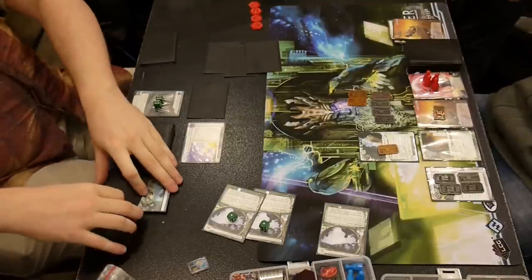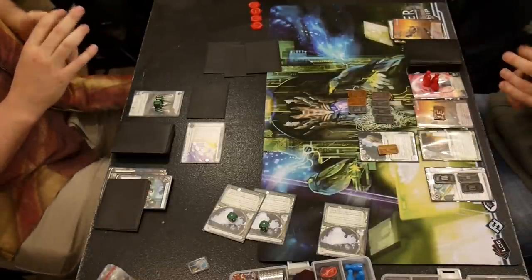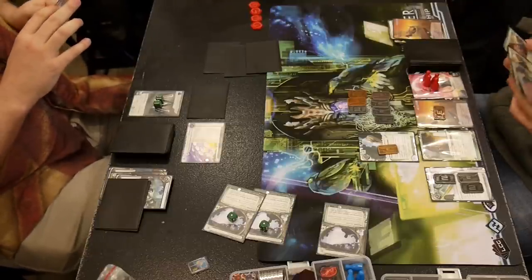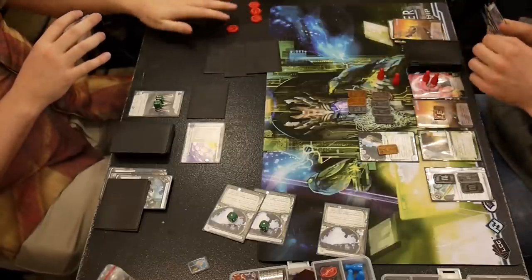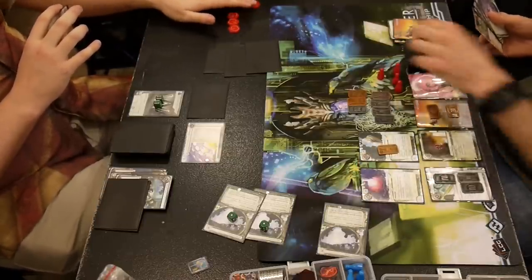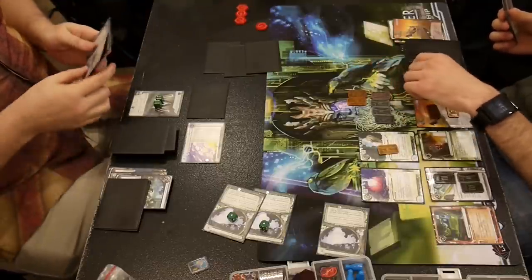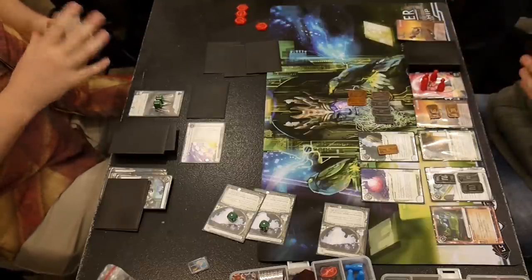So my only hope is now to score five points in a single turn. Maybe he'll install something in a remote and I can take it, and then maybe follow it up with an Index — but it's not looking good. I've got plenty of money, so I just have to set up. With an SMC and a Clone Chip and the Atman, I'm not afraid of the remote. I think I can get in there with these tools. I got a Grimoire now so I can install some more stuff.